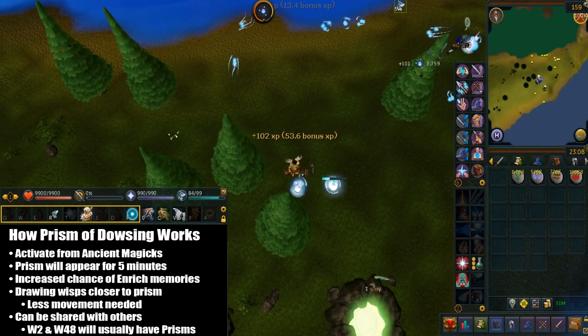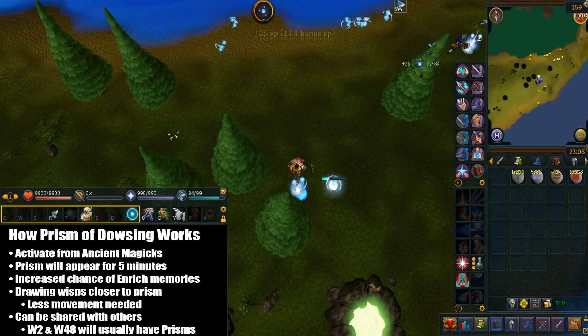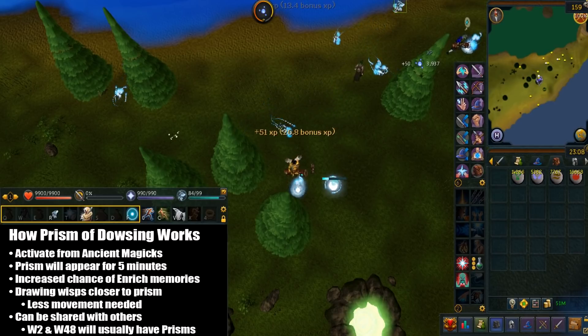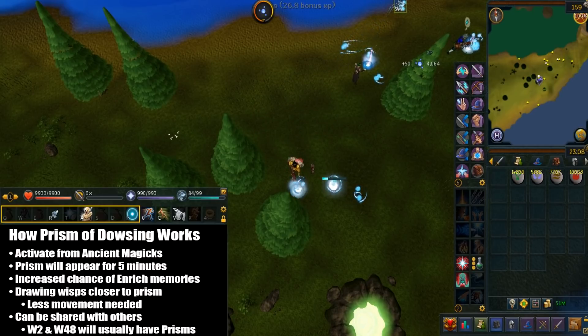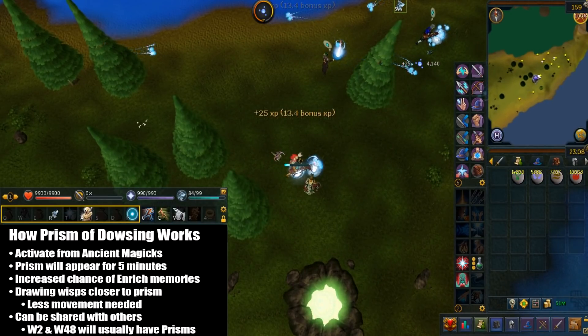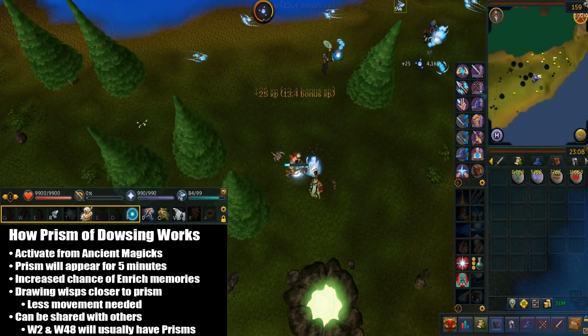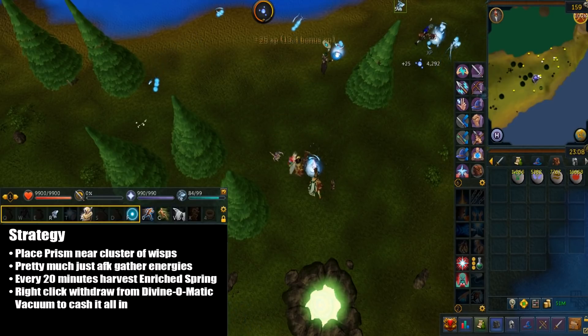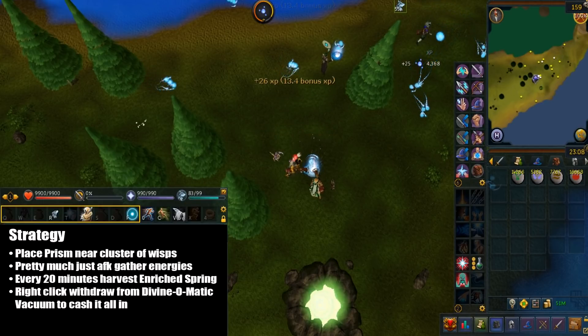Here's how the Prism of Dowsing works. You activate this from your ancient spellbook and a prism will appear for 5 minutes. It increases the chance of enriched memories and also draws wisps closer to the prism, so because there's less movement needed this actually increases the amount of energies per hour. The really cool thing is that you can share it with others — I think World 2 and World 48 have a lot of prisms. So the strategy is: place a Prism of Dowsing near a cluster of divination springs and AFK gather the energies. Every 20 minutes you want to harvest the enriched spring. Once you're done, just right-click withdraw the full divine charges from your divine-o-matic to cash them all in.